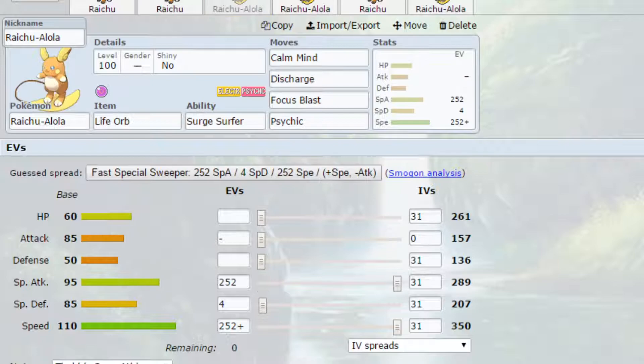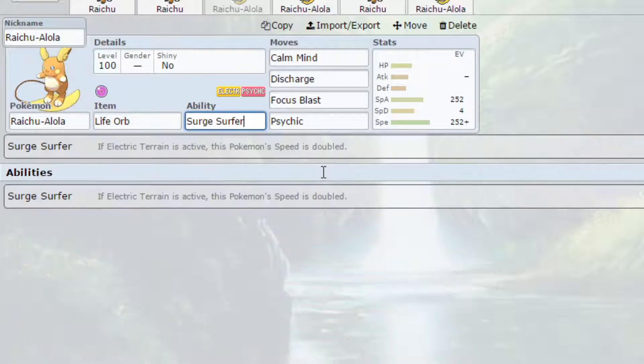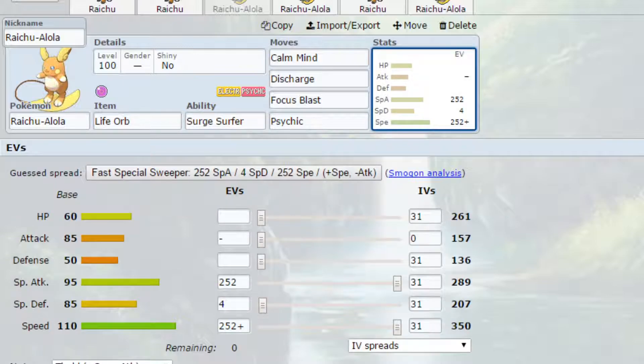Moving on to the first set for Alolan Raichu, I've gone for a Calm Mind set. Alolan Raichu's special attack stat is relatively good, and if you can boost it with one or two Calm Minds it becomes a lot better. You can combine this with a Pincurchin with Electric Surge, since Electric Terrain doubles Alolan Raichu's speed via Surge Surfer, making it a much more threatening sweeper.